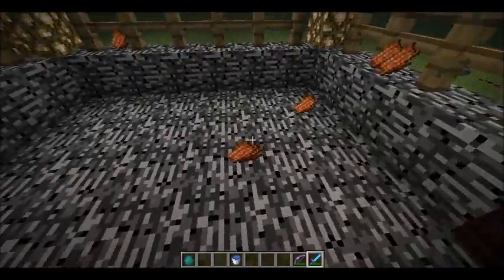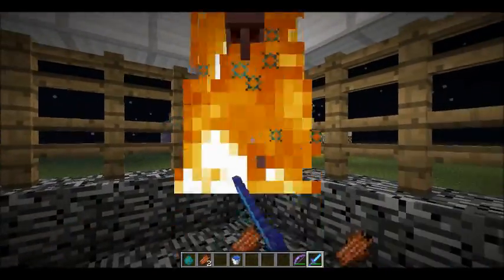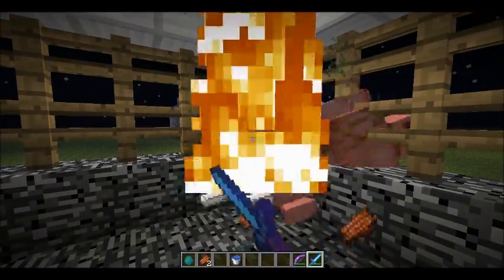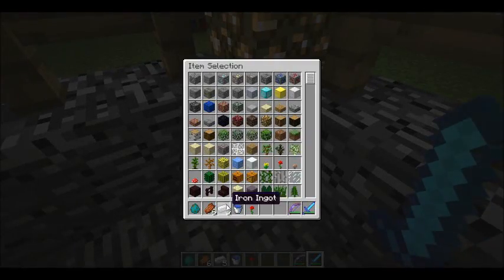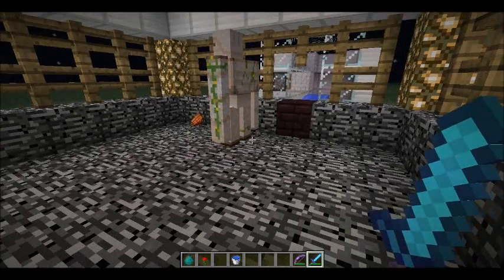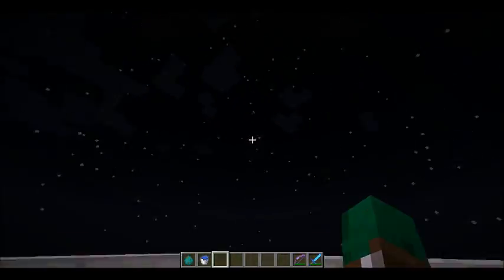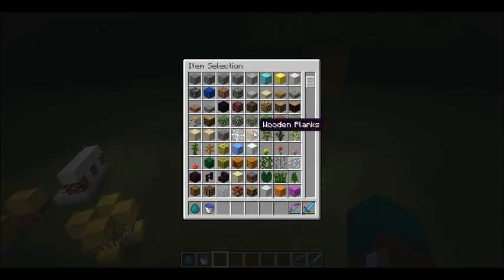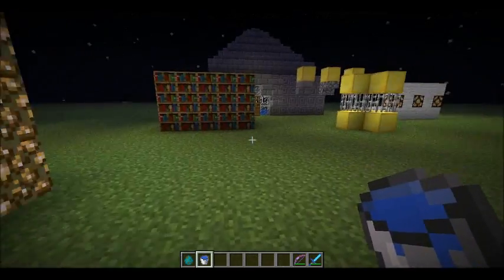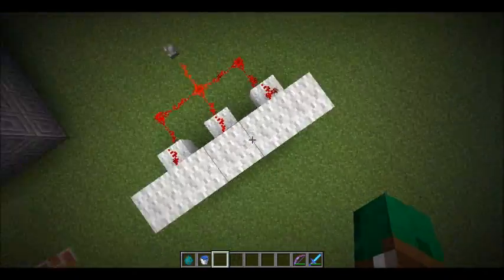When you kill them, they drop a rose and some iron — 46 iron, I believe. There was actually a picture of one of these iron golems giving a rose to one of the little baby testificates. Also, testificates can open and close doors, but just for the sake of time I won't show that — you can look it up in another video.